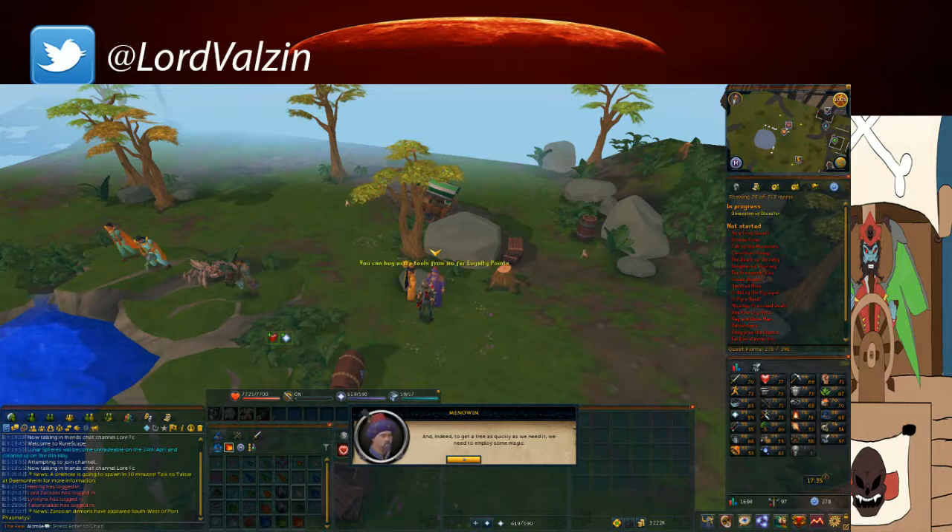So as you can see there's Magic and Farming for today. You will also need tools for this — you get 100 basic tools every day and you can get golden tools either from this NPC or from Treasure Hunter.